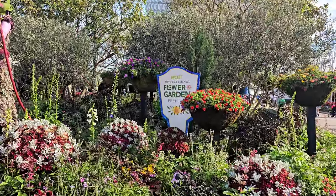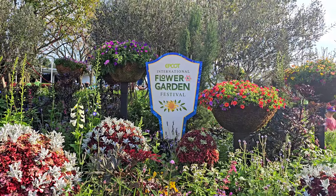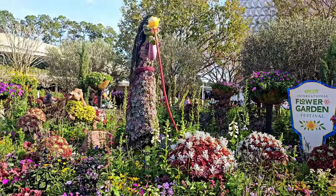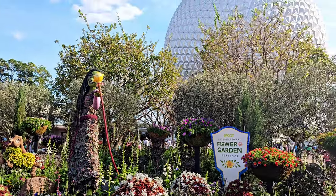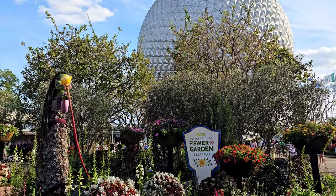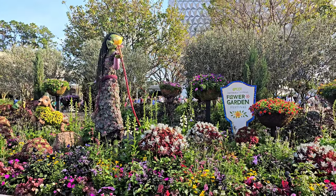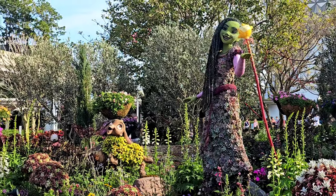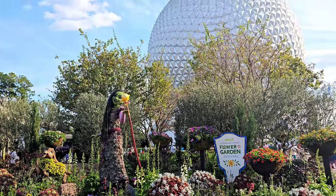The EPCOT International Flower and Garden Festival. Odd that the sign doesn't have the year on it, but they do have Asha from Wish over here — that just came out, so I guess you should know what year it is. That is the very first topiary you encounter when you walk into the EPCOT Flower and Garden Festival. Asha — and I don't know what her companion's name is from Disney's Wish, but you can leave that in the comments below.